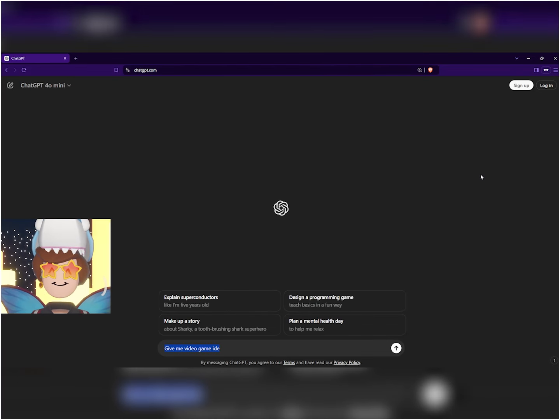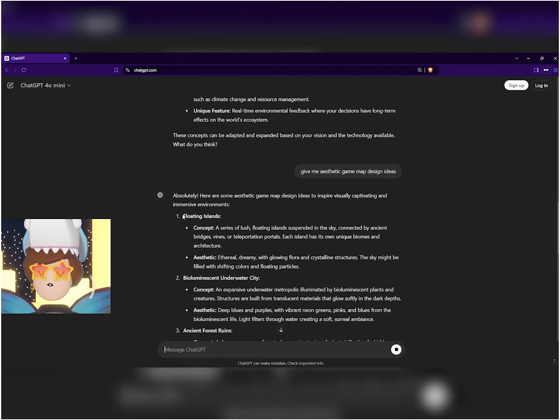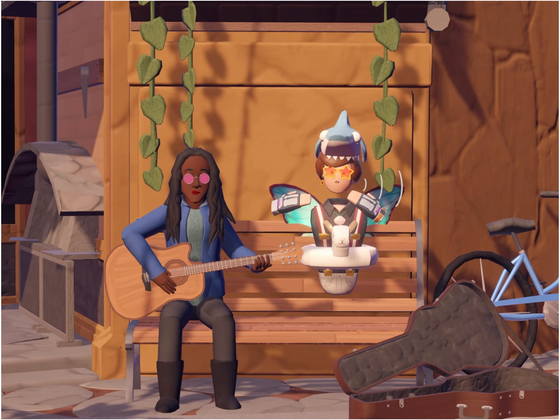So the first thing I had to do was to create an idea. Cool video game ideas - floating islands is actually kind of promising. Lush floating islands suspended in the sky. So I had the idea and I had the motivation.